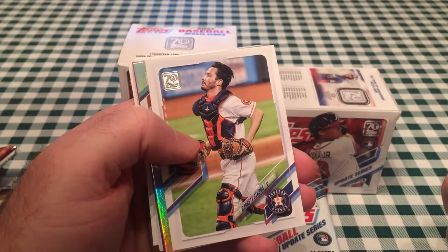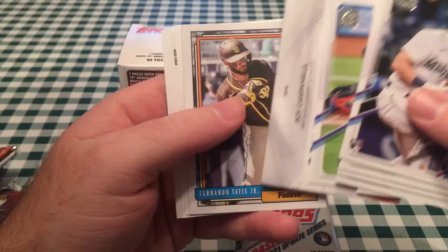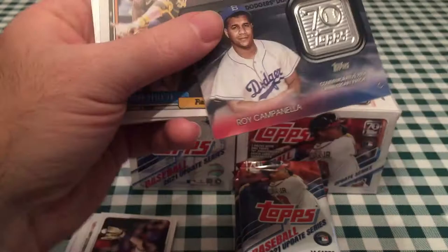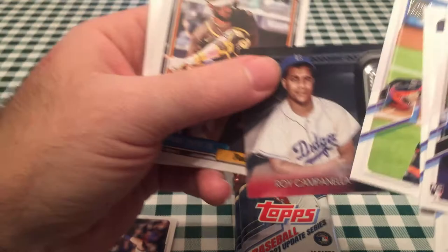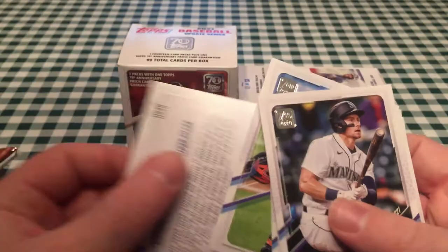There are going to be at least a couple of guys that stand out, because there's like 60 or more rookies. Here's a Tyler Stevenson rookie debut foil parallel — that's a good one. Got a Roy Campanella manufactured relic. This might be numbered — it looks like a black or blue parallel. Bob says it's blue. The blue parallels are not numbered though. There's a Tatis Jr.